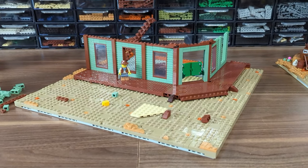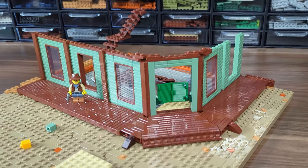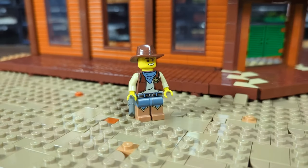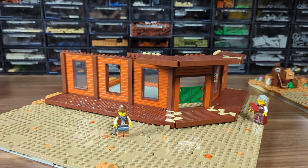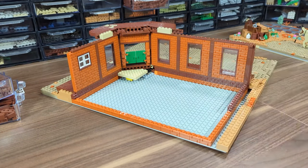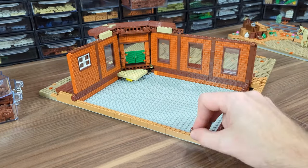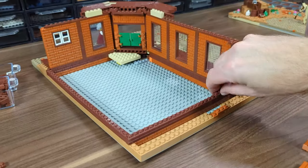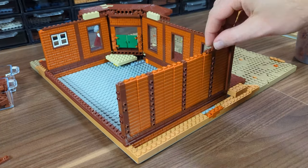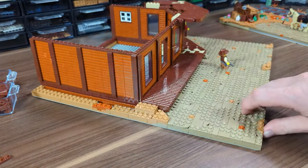I first wanted to make the whole building in sand green, which would also look great in the town, but I had to change that idea because the train station on the right will be in that color. Now looking at it, the dark orange has grown on me so much that I actually prefer it this way. Moving to the back of the building, I made the supports in reddish brown as in the front, with a medium nougat frame below. The back walls are in the same style but with no windows, since this side will be touching another building from the town.